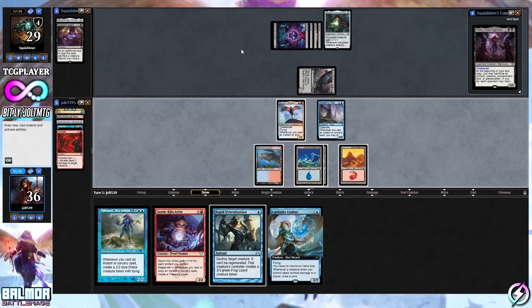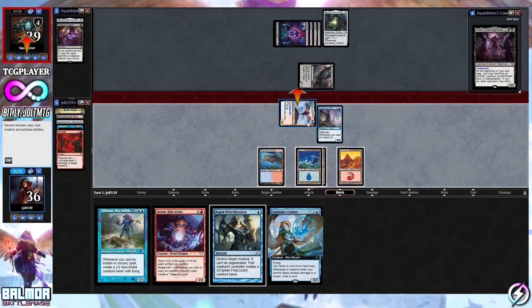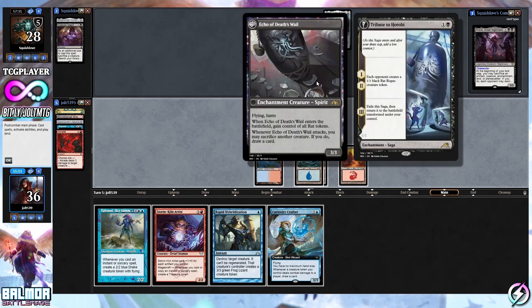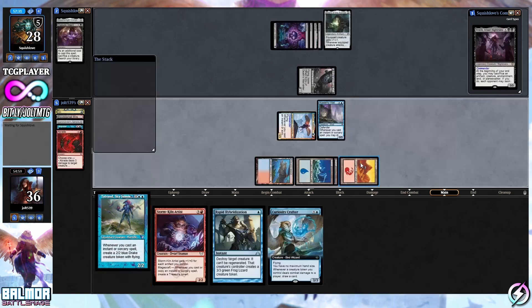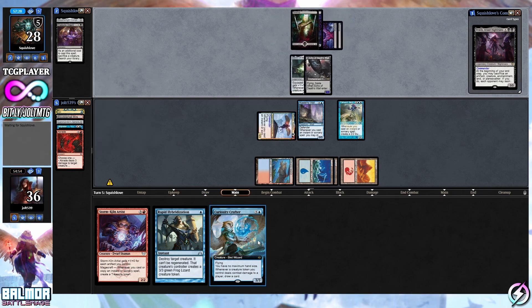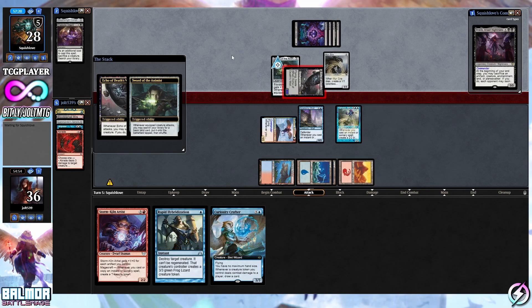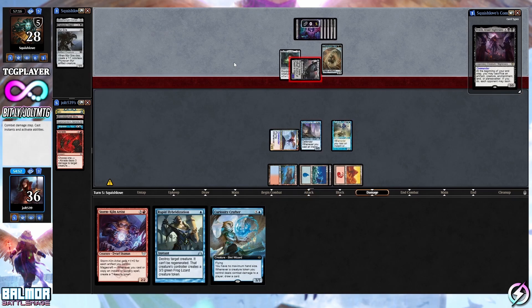They go for the equip of Sword of the Animist onto Echo. Let's swing across for one. If they get Sword of the Animist going, they'll be able to get some lands, but if we wait, we can go Rabid in response to Echo because it is a creature. Let's get Talrand down — if we get tokens going and we have Curiosity Crafter, that's better sequencing. If we rip into a land next turn, that opens us up to Curiosity Crafter and still leaves up the Rabid line of play.